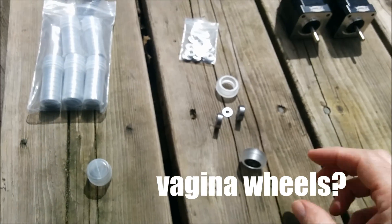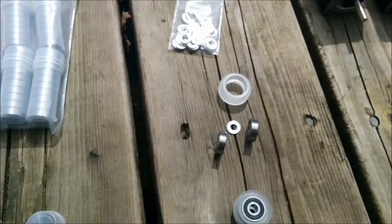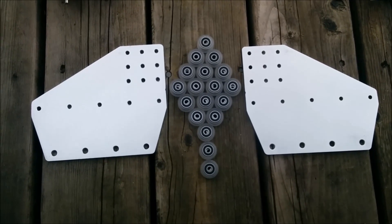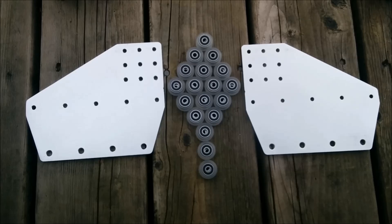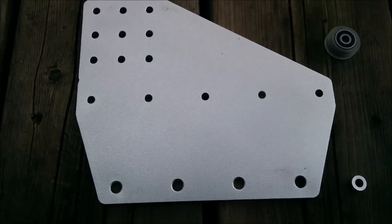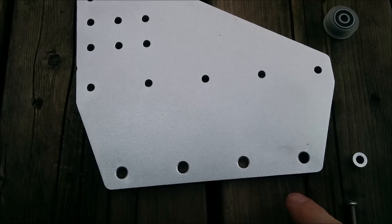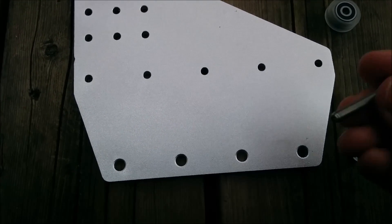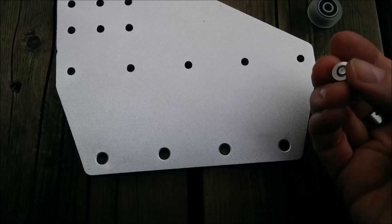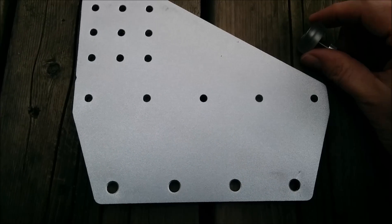Now we're gonna make a bunch of v-wheels, which are these little guys here. They're basically made up of four pieces, and once you've got 18 of these little puppies made you're gonna want to attach them. They're gonna go all along the top and the bottom. So put that in — you're gonna want to take one of these longy bits and then one of these little guys and then shove it through.